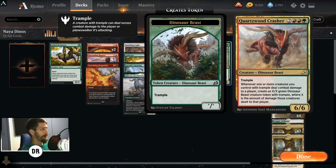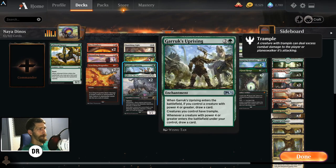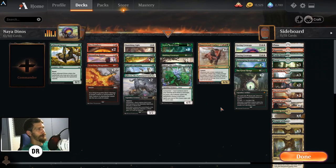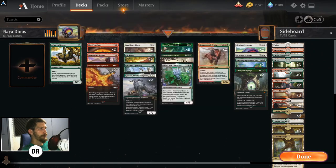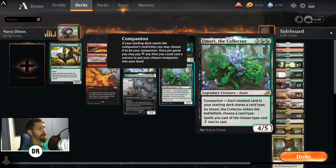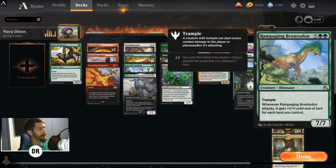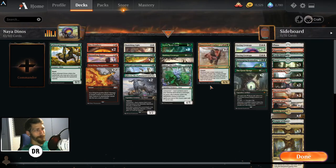The deck is pretty much based off of Goring Ceratops and then Quartz Wood Crasher — the dinosaur beast we all know and love that is rotating with us into new standard. It's a 6/6 trample that gives you extra dinos for the amount of damage any creature with trample does to your opponent's face. We also have Garruk's Uprising, Rampaging Brontodon to deal obscene amounts of damage, Marauding Raptor, and Nylea and Umori to help reduce the cost of our dinos — getting Rampaging Brontodon from seven down to about five.